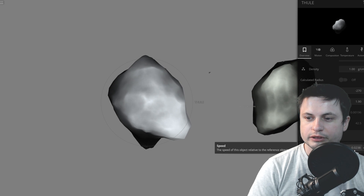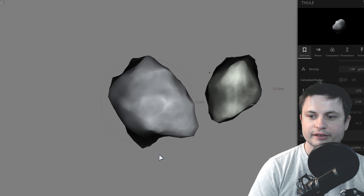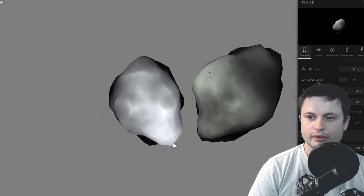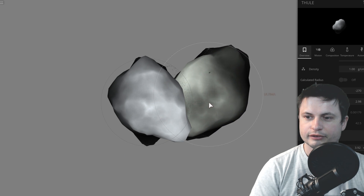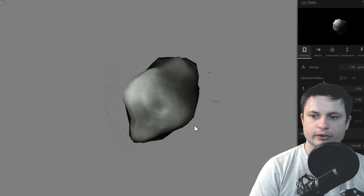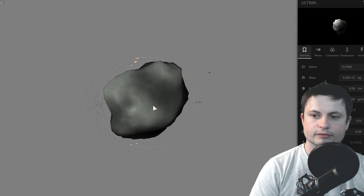Currently, they're moving toward each other really, really slowly, and this is actually almost real time — they're basically just kind of slowly pacing toward each other. I'm going to have to accelerate time a little bit to make this happen sooner. And here we go — there's the New Horizons collision, and now they're going to be colliding. The total collision speed right now is about 10 kilometers per hour.